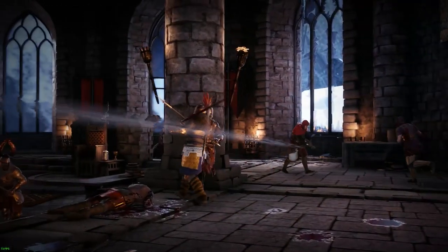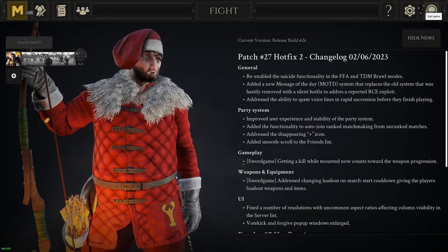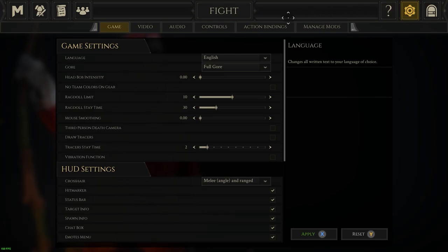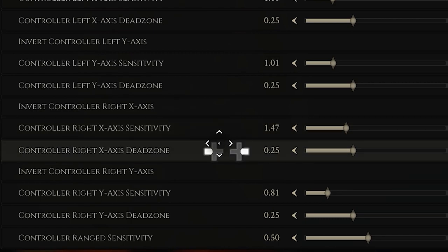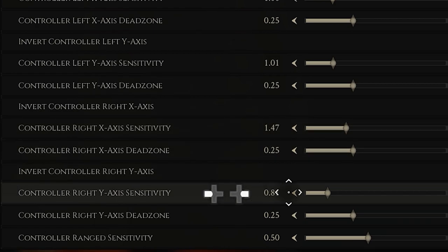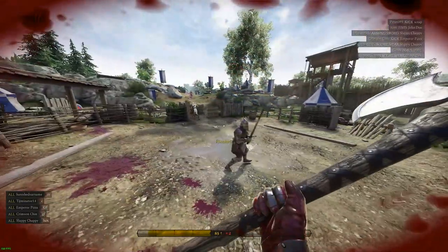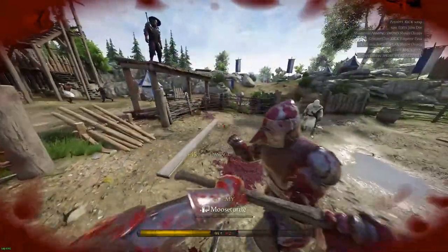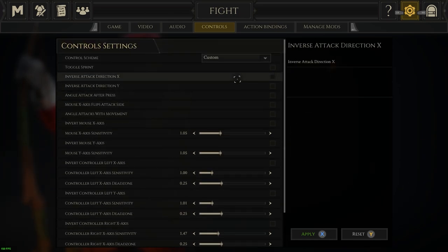Feel free to tweak any of these controls for your comfort. The first thing I would suggest doing before even playing the tutorial is going to settings and clicking the gear in the top right. Go to controls and change your controller right X axis sensitivity to 1.47, and the controller right Y axis sensitivity to 0.81 or around those marks. I suggest making the right Y axis lower than the X, as it ensures you can easily keep players level on your screen and only move the Y when manipulating an attack or body dodging. I've also unticked all the boxes at the top for my normal PC controls and it hasn't affected the controller play, so maybe untick them too.